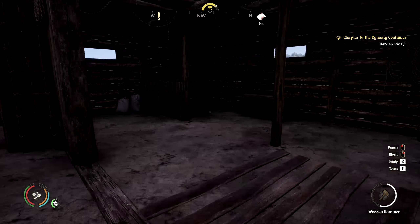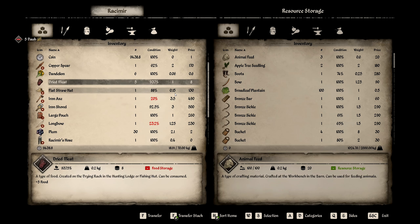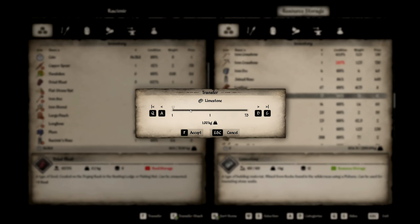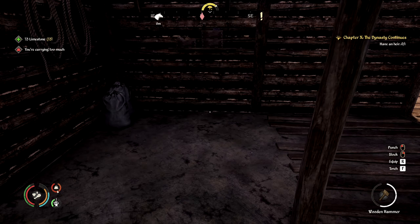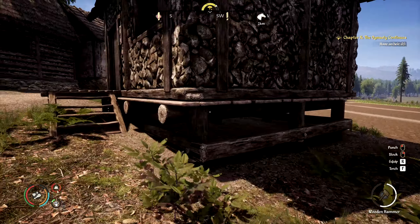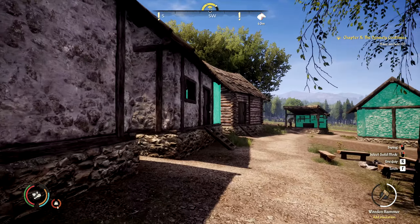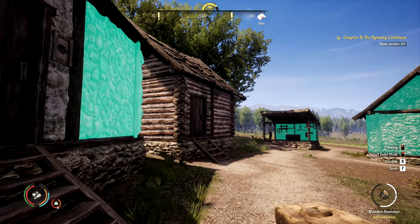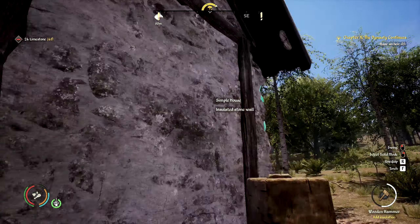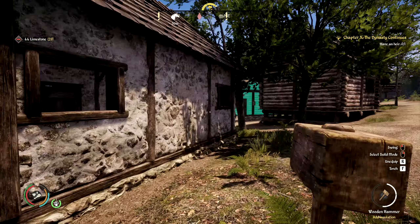That pig! We've got 73 limestone. As I was insulating these houses up here - insulation, yes! Finish off the stone house here. I believe insulating increases their satisfaction, their mood. Okay, so those two are insulated.